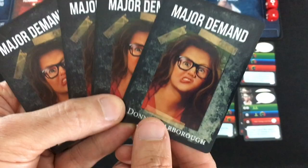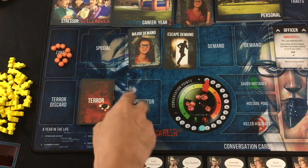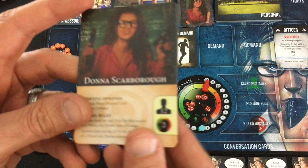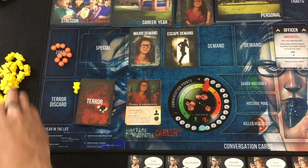Many abductors change those setup rules, but Donna doesn't. She does have some starting demands though — one Donna major demand and one escape demand. Major demands are generally keyed to the abductor, so you just take a random one. Escape demands tend to be a communal deck, so you take a random one of those as well. All demands start out face down — they are unrevealed. I take a second-in-command card and put it under the abductor card. If I take out Donna, their second-in-command will finish up the game for them.